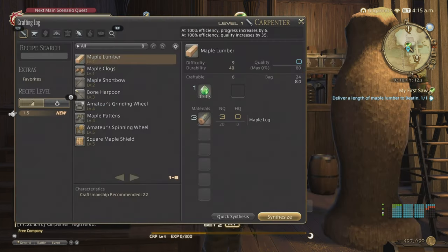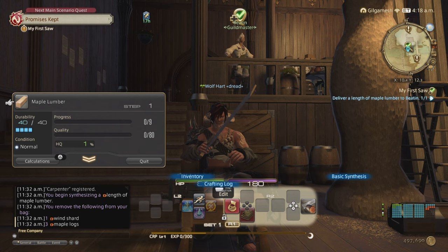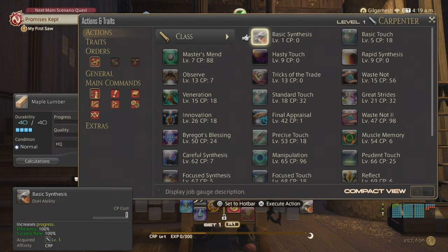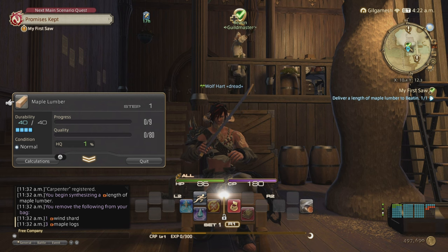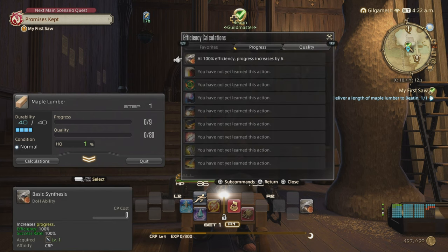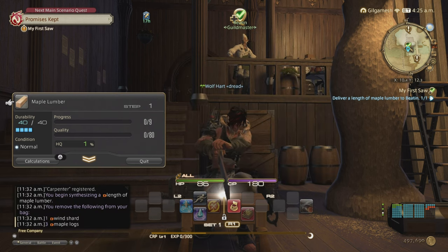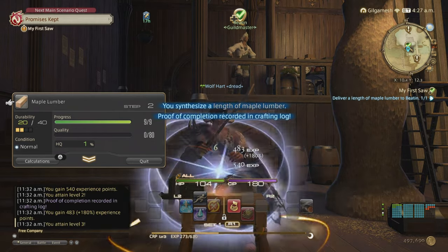You have three stats for crafting: Craftsmanship, which works for progress; Control, which works for quality; and CP, meaning Crafter Points. Without CP you cannot craft with most abilities, so make sure you make your gear set. To make one maple lumber, go to the crafter log and hit synthesis. The only thing we have is Basic Synthesis — 100% success rate. Hit Basic Synthesis twice and you'll level up from the first item.